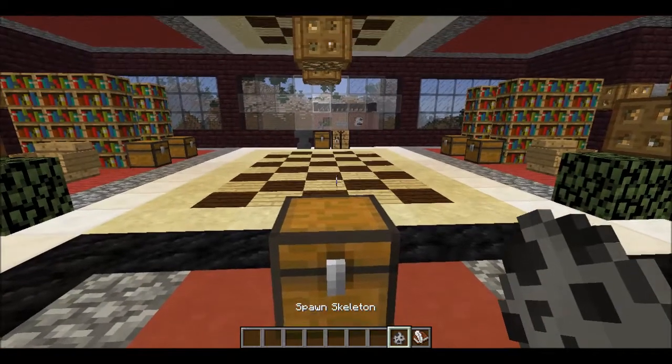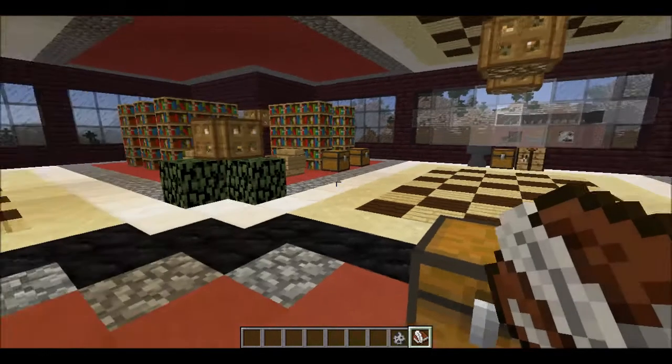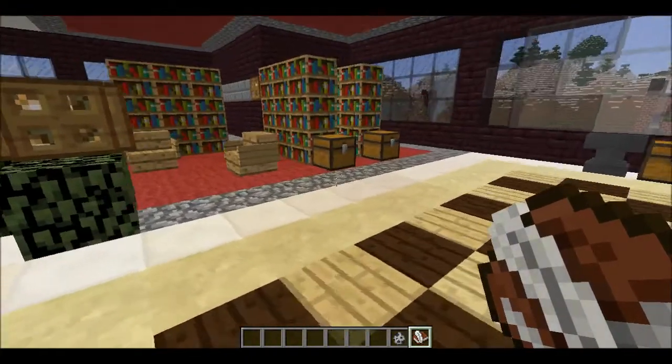We've got skeleton eggs, and the question here was from Jake Irwin. This is Tuesday's Q&A for July 15, 2014 from Jake Irwin: Do the new snapshots change the number of mobs needed to get to level 30? Very good — we've got to go back and answer this one.